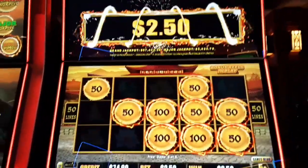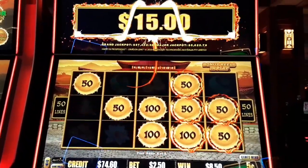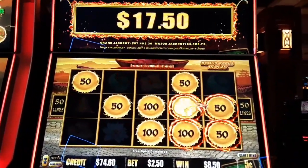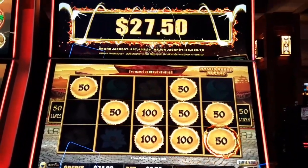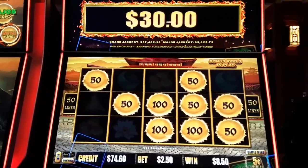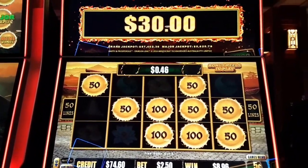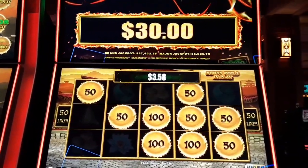You take what you get. A little hold and spin, but it's my money so I'll take it. $30 bonus — well, $30 hold and spin. And we got a coin show? No, we don't. All we have is a count-up.